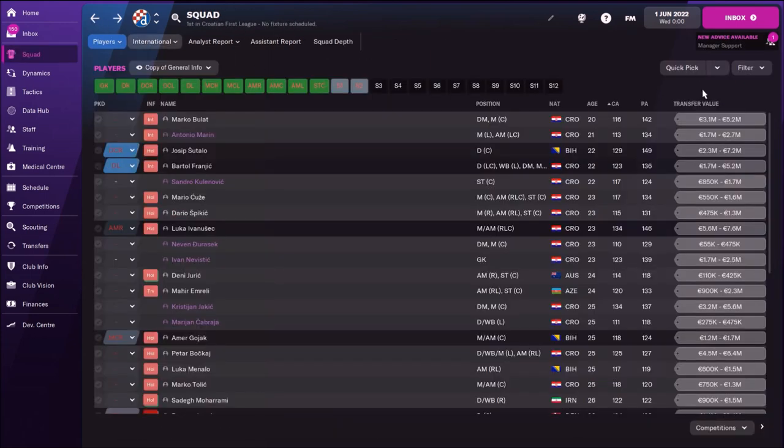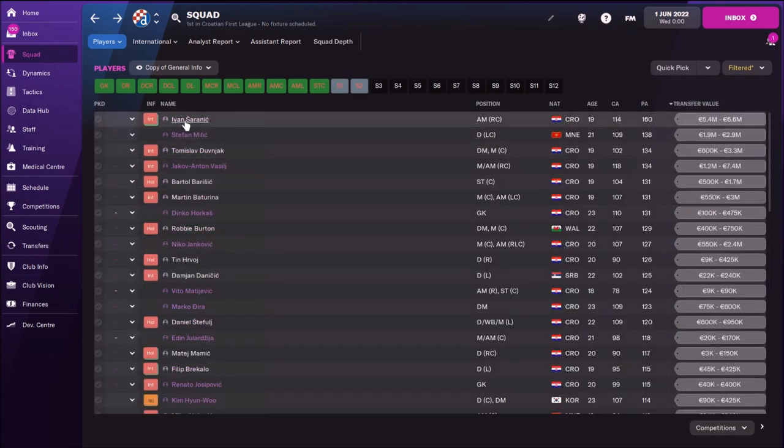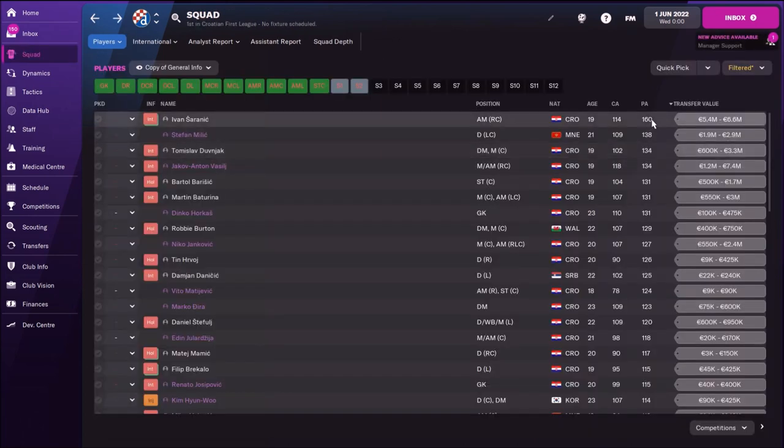Let's check the second team — I think we have one fantastic player there. His name is Ivan Sharanic. Check this wonderkid. Price between 5 and 6 million, and he's wanted by Manchester United. He can play in the middle or as a winger. Already some classy attributes like vision, passing, and technique. He's only 19 years old with a potential ability of 160. You need to pay attention to him — he must get some minutes in the first team. If you want to keep him, try to renew his contract at the beginning of the season, because he's the future of Dinamo Zagreb, that's for sure.